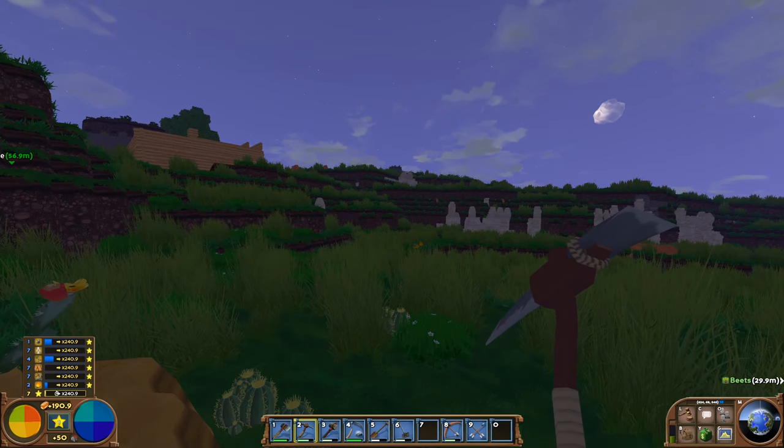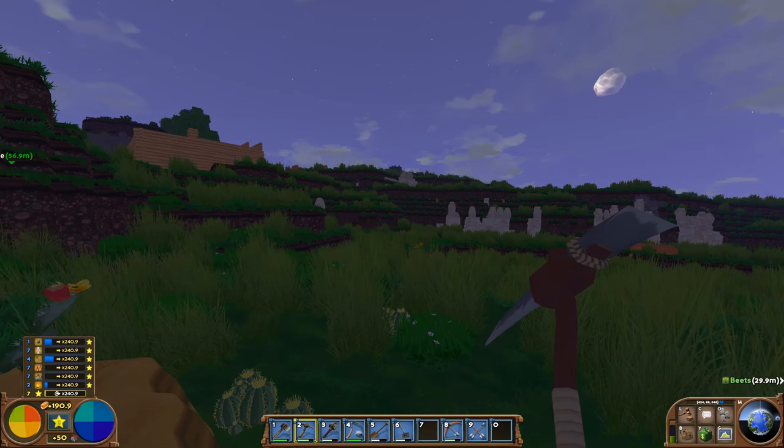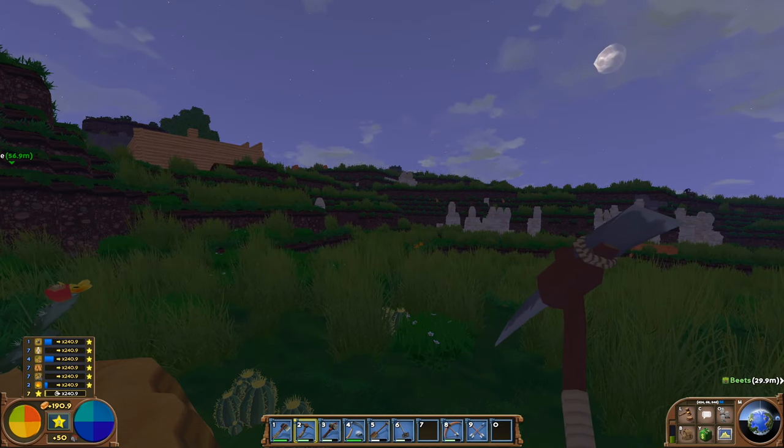Welcome back to Eco. If you're following along, you're going to want to head to the desert, or indeed grasslands, but desert is probably your best bet, because today we're going into iron.